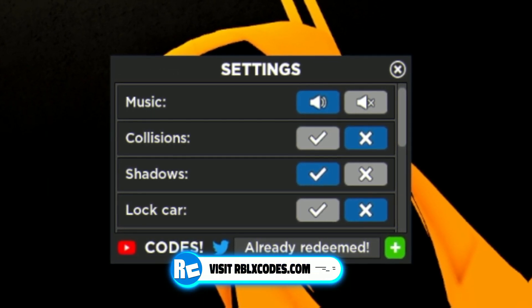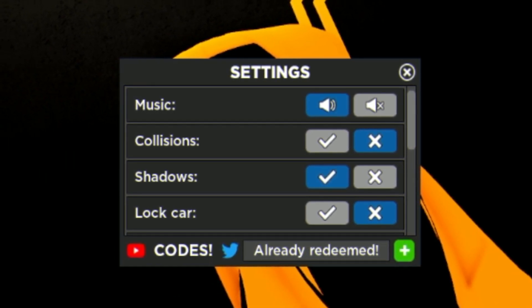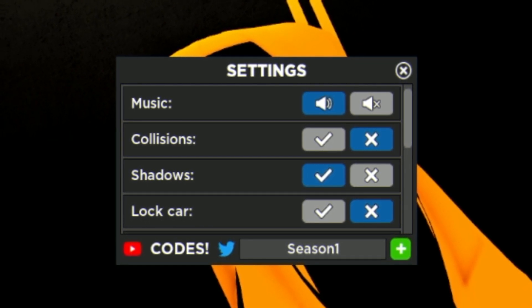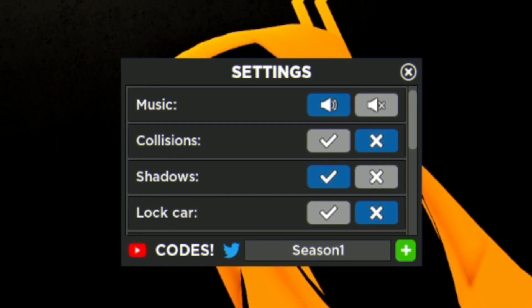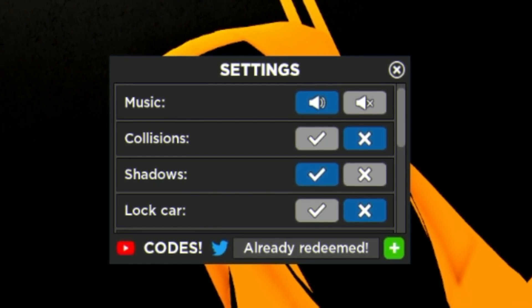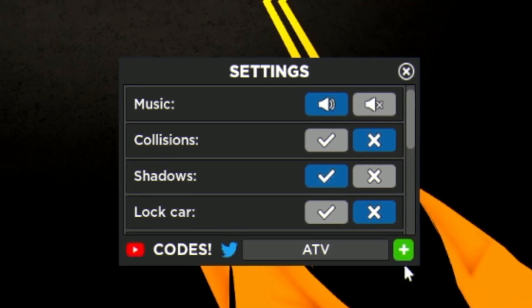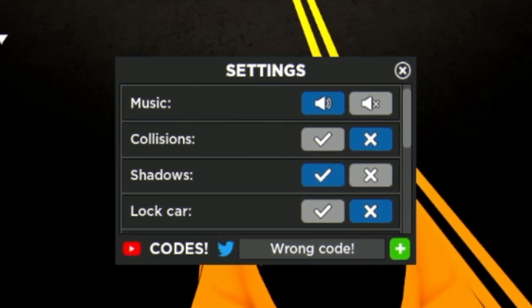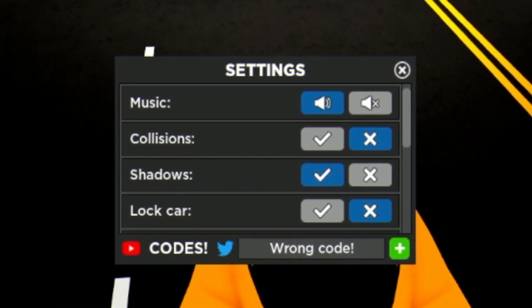Now we are going to go ahead and redeem the code SEASON1 - S-E-A-S-O-N-1 - just over here as you can see on screen. Next, we are going to redeem the code MATV - M-A-T-V, cap those. If you want to copy and paste these codes into the game, you can go to rblxcodes.com where there's a full list of all working codes. That one says wrong code - maybe that one's expired.